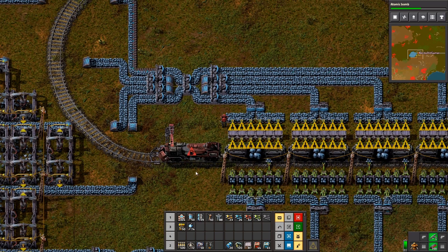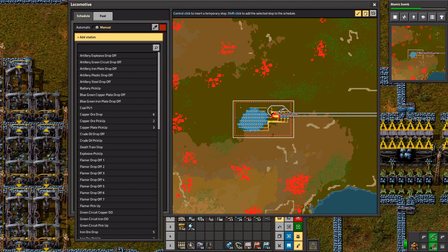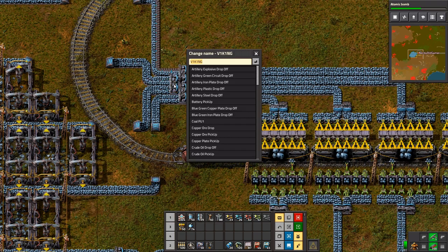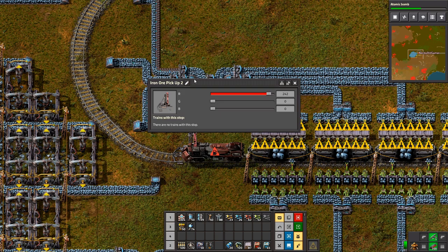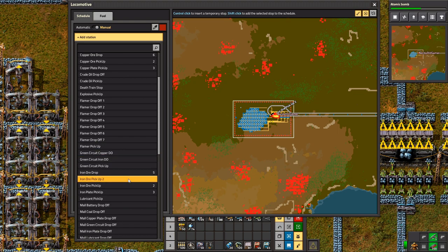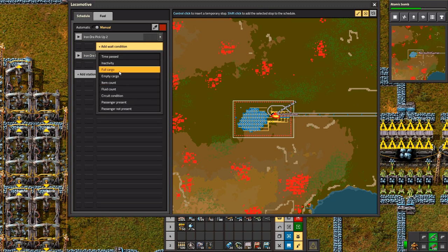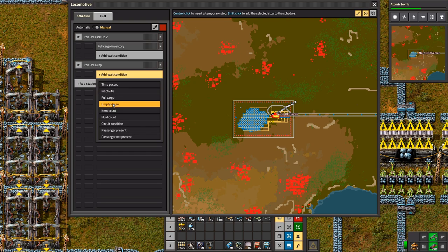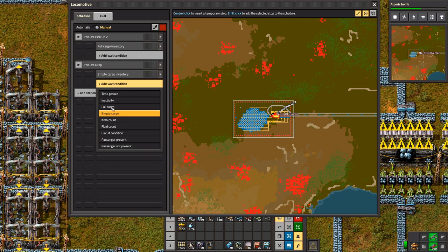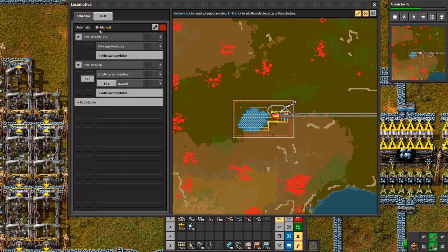Do you need to go to... what did I call this station, by the way? I have no idea, I didn't call it anything. Iron ore pick up two, I guess. Pick up two... iron ore drop. Full cargo, empty cargo, or 30 seconds passed. Okay, fuel — we want to stick some of that in there. And go!